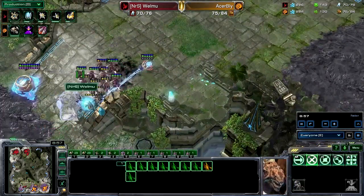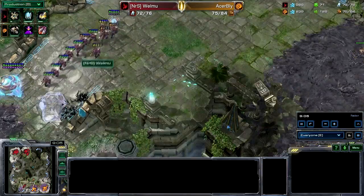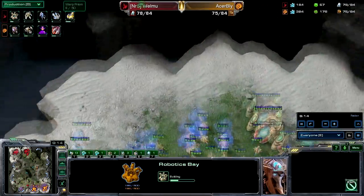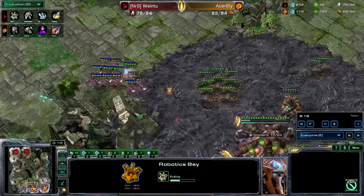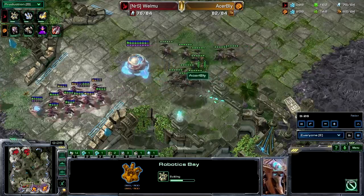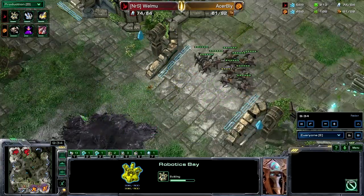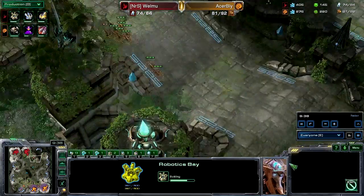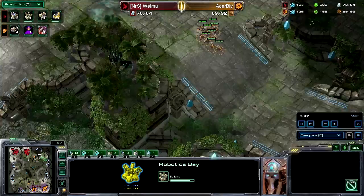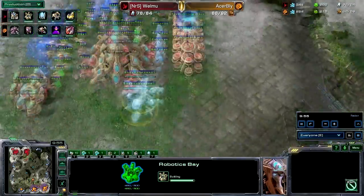With roaches, Bly can micro away from the Zealots if he's careful. The Robotics Bay is being made for Welmu right off the bat, so he's going to have some pretty early Colossi — though it's not going to do wonders against this army composition. Bly doesn't have the Spire yet for any sort of extra defense. A mass recall to base to defend the Zergling pressure — well called by Welmu, who already did the damage he needed to do by destroying that third expansion.